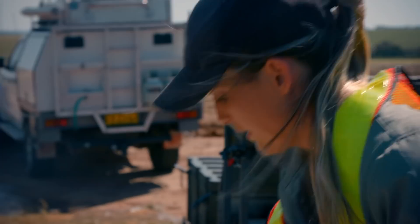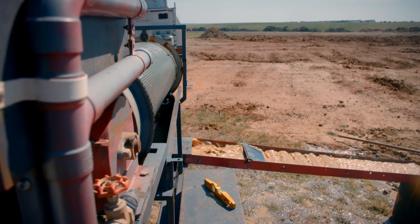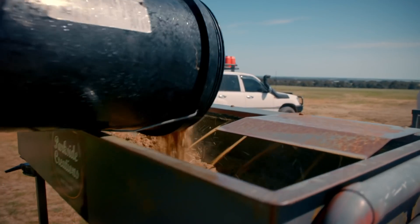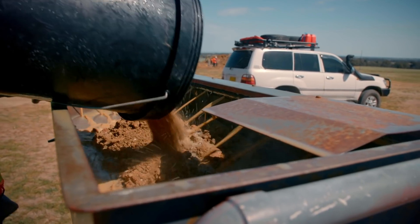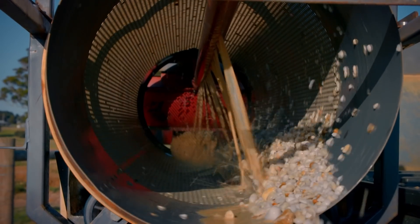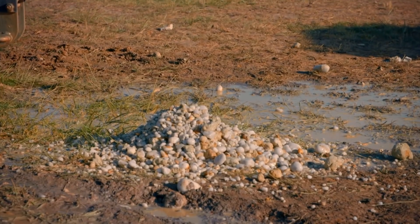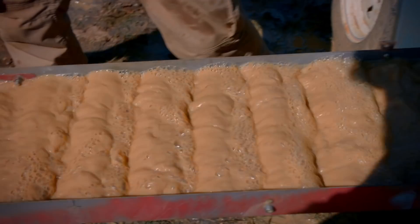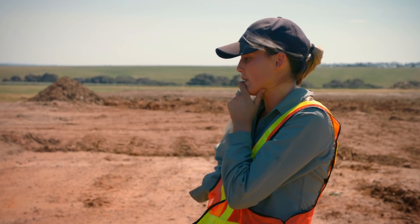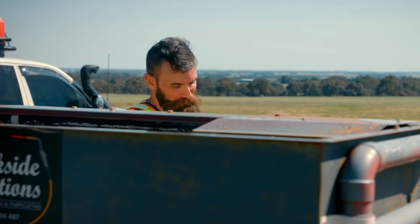The pay dirt is fed into the plant through the hopper, then enters the rotating drum where jets of water wash it, separating the worthless material from the heavier gold, which falls into the sluices below. The big question now is whether Parker will be happy with the result.